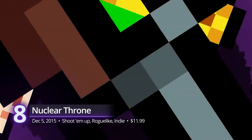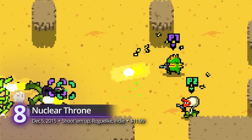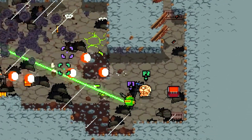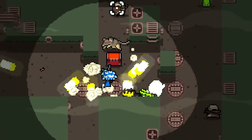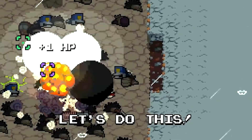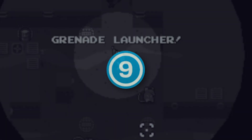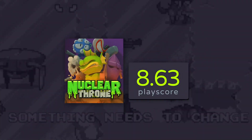At number 8, Nuclear Throne. Enter the radioactive wastelands in this top-down shooter from Vlambeer. Forget humanity — they're left to the dust now. In Nuclear Throne, become a living mutation and fend off hordes of organic amalgamations. Collecting powerful weaponry and powering up your body by unlocking sweet mutations isn't something we see every day. Game Reactor gave it a strong 9, praising the studio and calling it their best title so far. A PlayScore of 8.63.